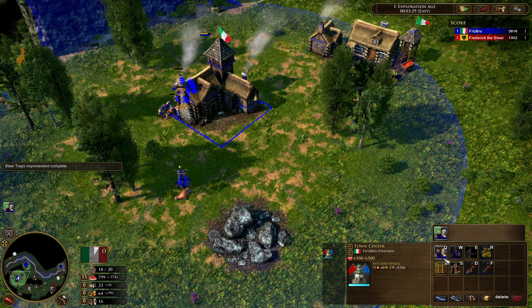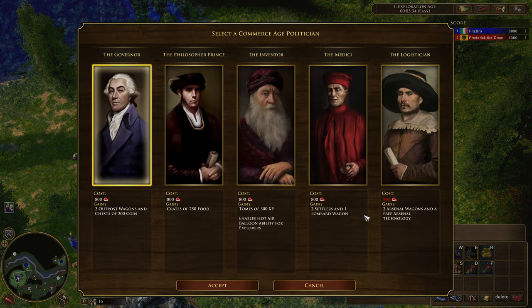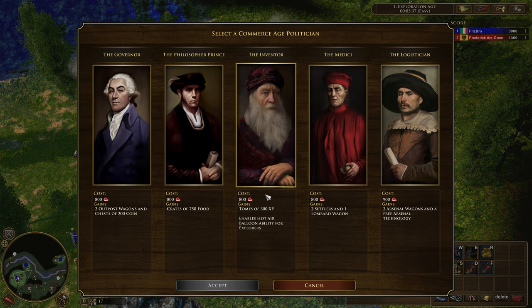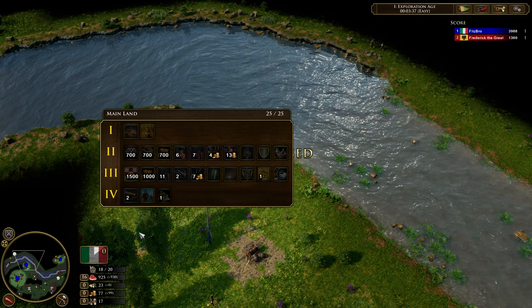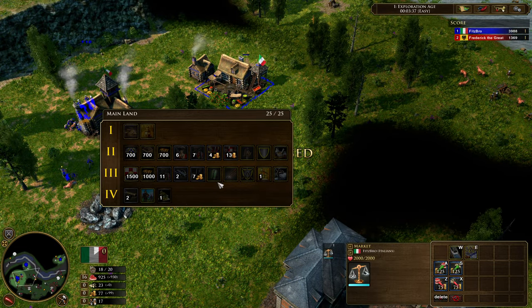Here we go — we've got 18 villagers. We're at about the three-minute, 35-second mark. Let's look at our age-up options. The age-up options here for the second age — consider that I sent the Advanced Politicians card, so I'm going to get two outpost wagons instead of one. That's two outposts and 200 coin. On an open map, place those two outposts in a forward position and you're going to be really set up nicely for a forward base and map control over your opponent.